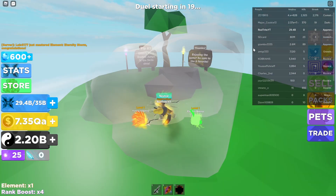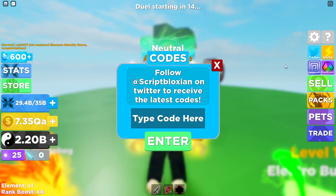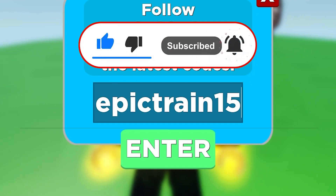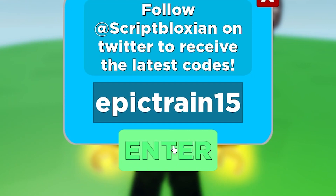So let's see where you can actually find the codes. The codes are going to be right here on the Twitter board. Press the Twitter board and as you can see, type your code over here. Let's start with the first one, which is called 'epic trade,' which gives 50 minutes of auto training — super awesome because you don't have to click anything and you're still playing the game.